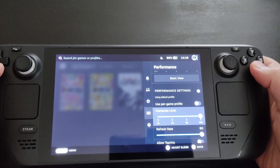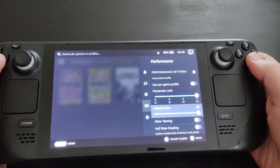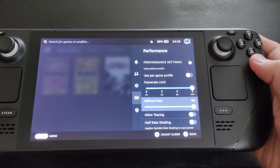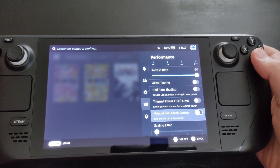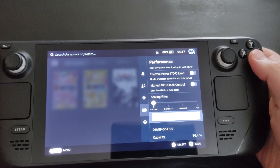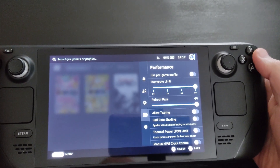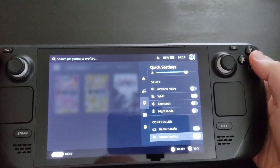You can go to Advanced View and set up a per-game profile to customize settings per game. Normally I keep it at 60 FPS, but if a game is demanding you can go down to 40. You can also customize your battery life, shading, and all your preferred performance settings from the quick settings performance section.